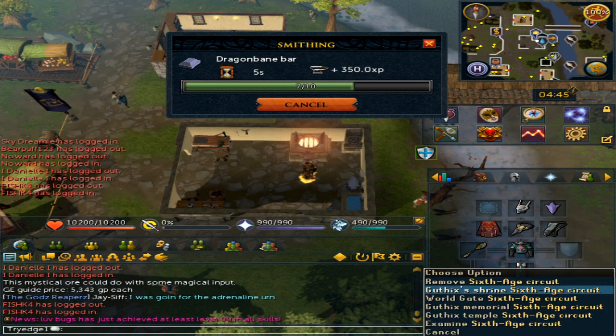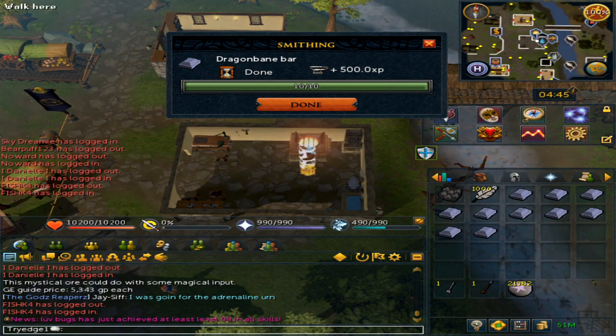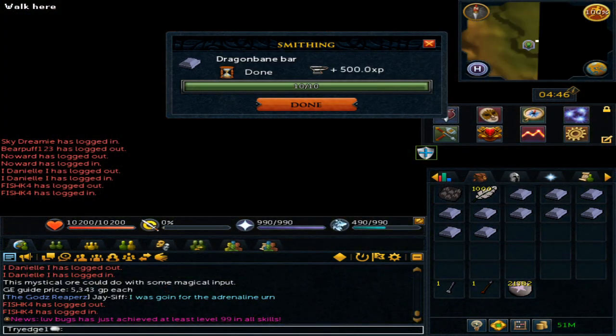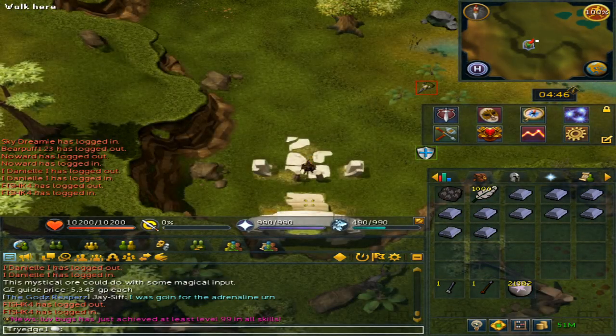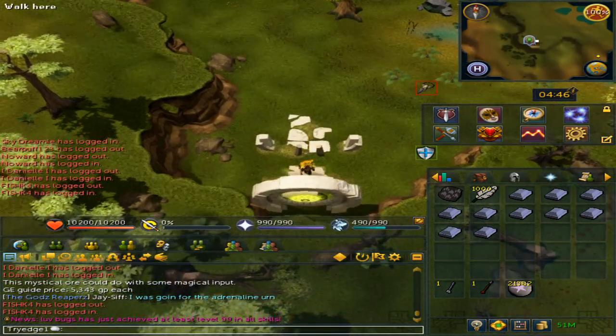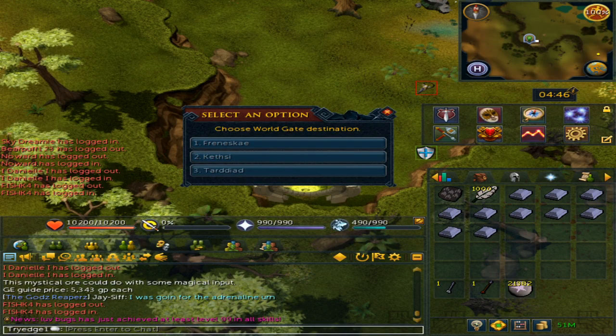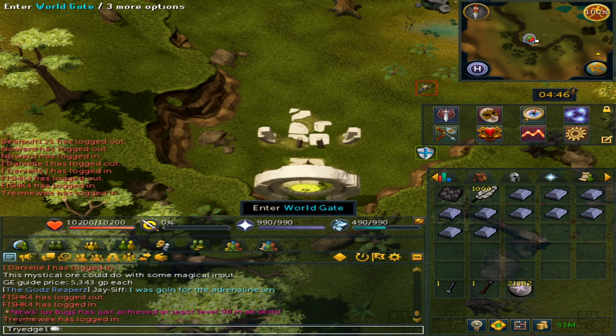Once you are done smithing and you have the sixth age circuit, make your way to the world gate. From here, run south, and if you need to, you can quick-dial it and make sure to set it to option two, which is Kethsi, then enter it.